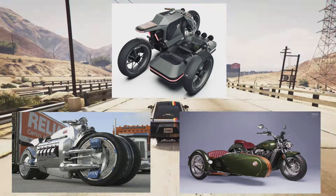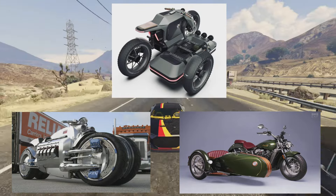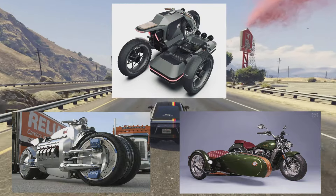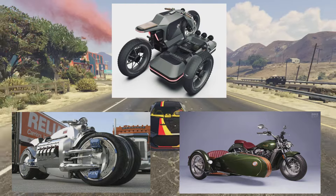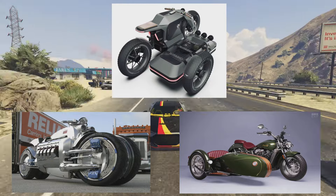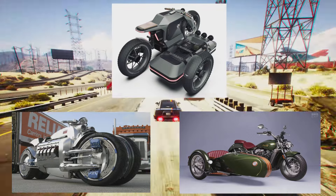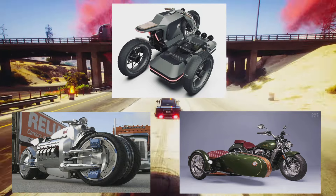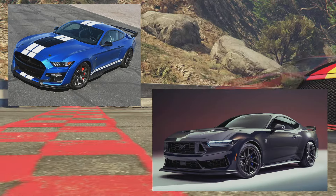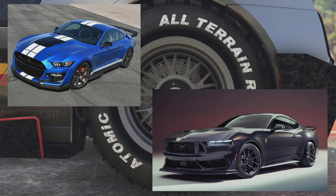I'd like to see some new motorcycles in the game. Ever since the Biker DLC, I've always wanted a motorcycle with a sidecar. In the bottom left corner, that's the Viper V10 engine motorcycle — it's got two tires in the front and two in the back, which is kind of funny. Then you have a futuristic sidecar motorcycle and a more old-school style one as well.